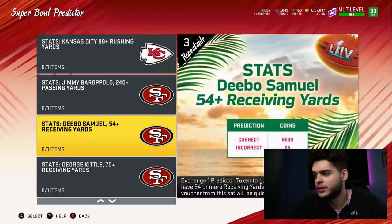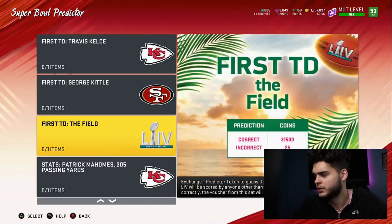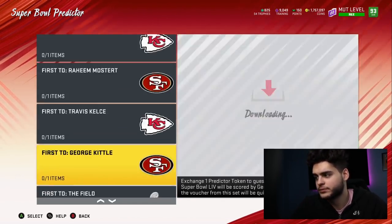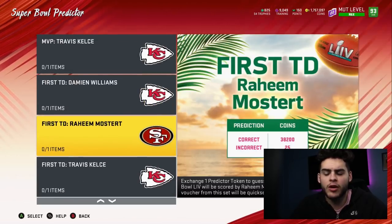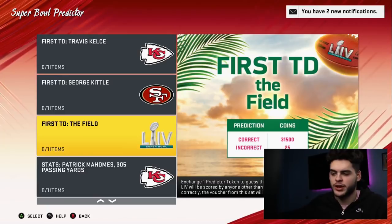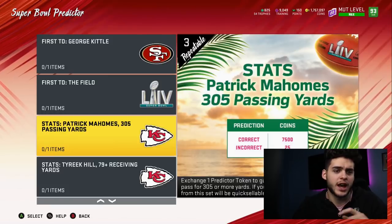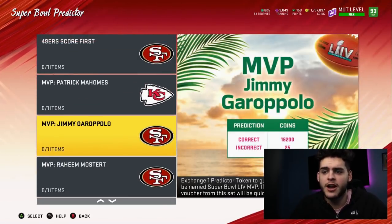George Kittle 70-plus receiving yards — solid one, but I want the ones with the big tickets. First TD on the field: the first touchdown scored by anyone other than the named star players. I think it's very unlikely none of those players score the first TD, but this one's not bad — what if a no-name catches it, like a no-name tight end, Darrell Williams, or LeSean McCoy if he's healthy? I'd probably do this one. There's actually a better chance that Travis Kelce doesn't score it than that a random player does. And these you have to do individually.